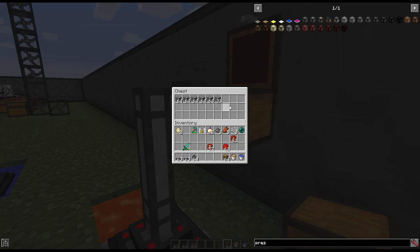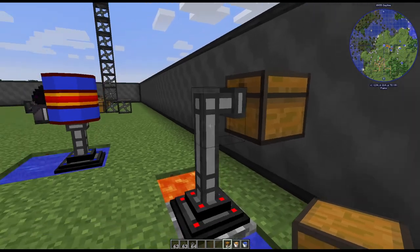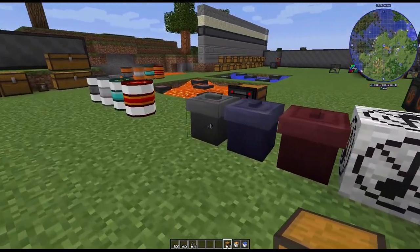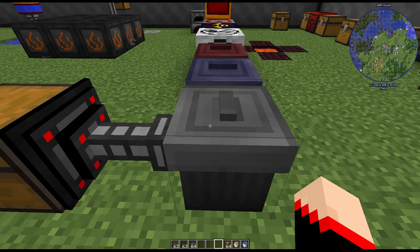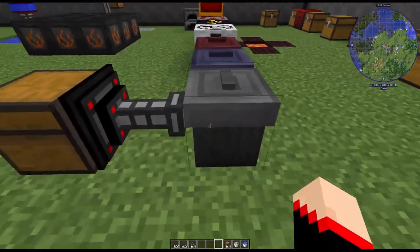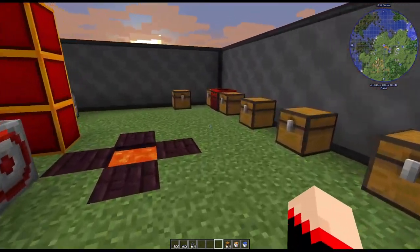Of course you can put the output into barrels and other containers. Another useful application is having items automatically sent to trash cans — this is very handy for mob farms. You can also use filters to control what goes where.